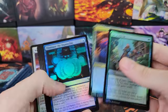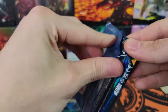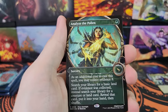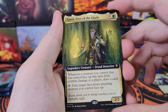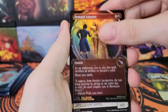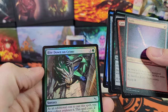Here's your commons and uncommons. No serialized. Aizani, Center of the Web in Showcase. Analyze the Pollen, Borderless Mythic. Eyes of the Glade for Commander. Treacherous Greed. Teysa, Opulent Oligarch. Demand Answers. Meddling Youths in Showcase. Knife - another murder weapon. Bite Down on Crime. Interesting.